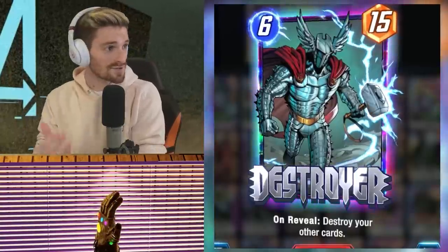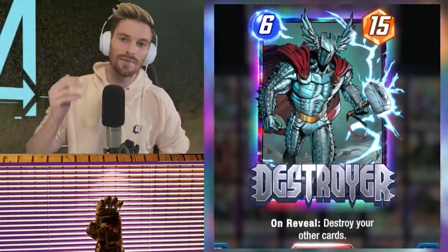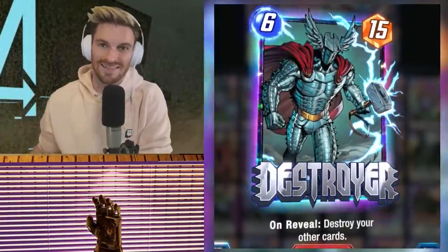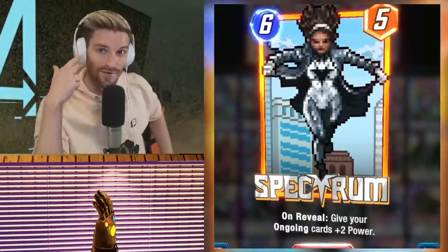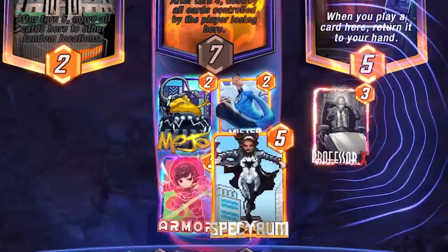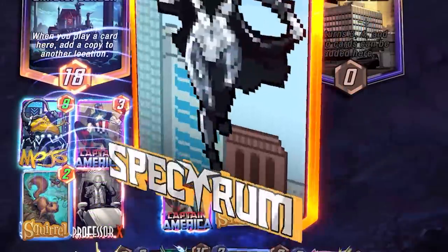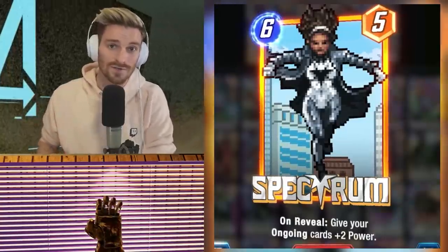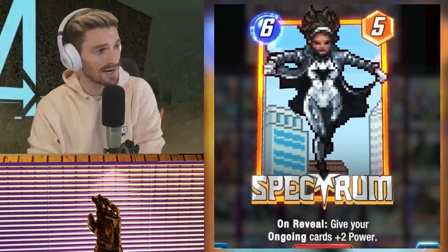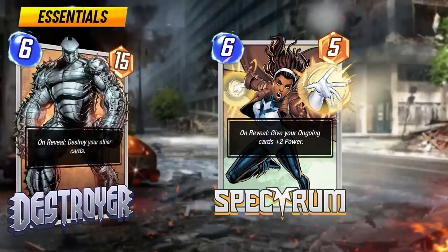That covers the main win condition — the Destroyer himself — who you'll use in about 75% of your matches. But what about the other 25%? That's going to be Spectrum. This is truly what makes the deck so powerful in mind games, because opponents can't prepare for either win condition. There are plenty of times Spectrum is the better option on turn six, and identifying that is one of the biggest keys to playing this deck successfully. For whatever reason, people always assume the Destroyer is coming and prep for that, but not the big Spectrum play.